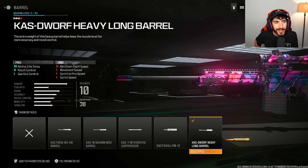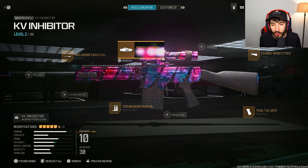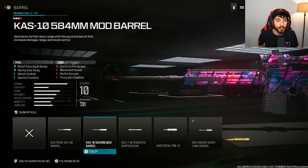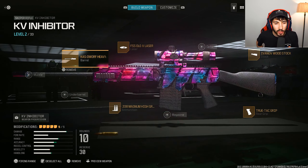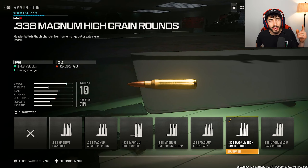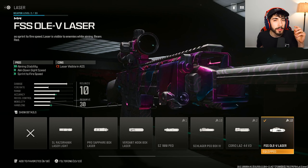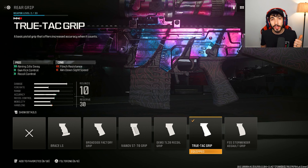For the KV Inhibitor attachments: the KAS Dwarf Heavy Long Barrel for recoil and gun kick control — without it this gun has a ridiculous amount of recoil. If that doesn't work for you, try the KAS 10-584 which has more recoil but adds bullet velocity and range. We also have the high grain rounds for bullet velocity and damage range, the FSS OLE-V laser for sprint to fire speed and aim down sights, and the True Tac grip for recoil, gun kick control, and aim idle sway.